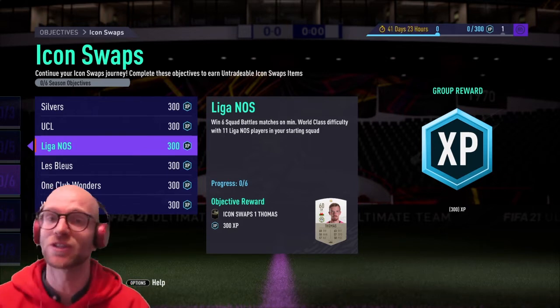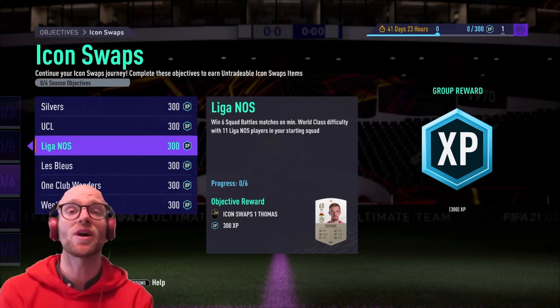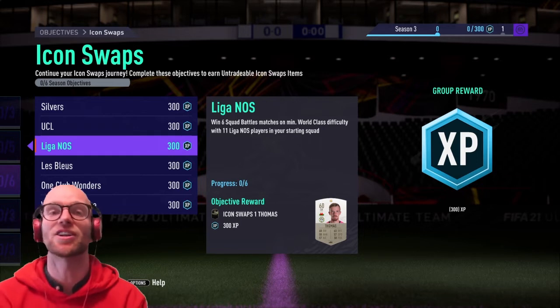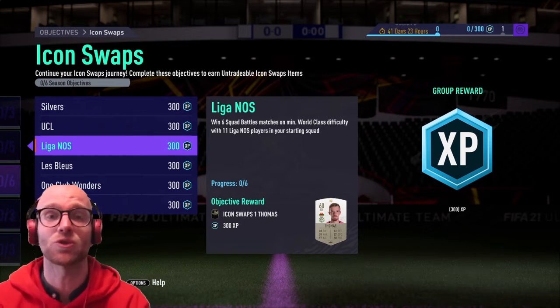With the new year comes of course a new season of FIFA with brand new icon swaps and objectives, so in this episode we're gonna take a look at the best Liga NOS team to complete one of the icon swaps tokens.